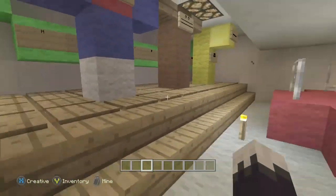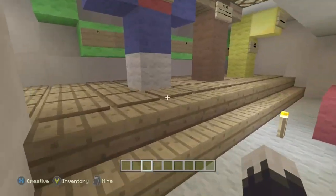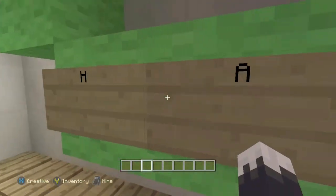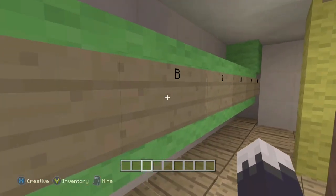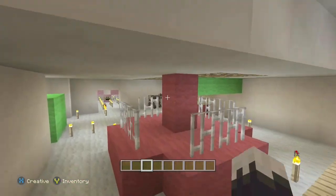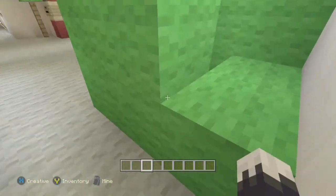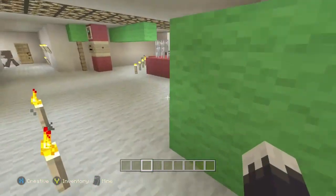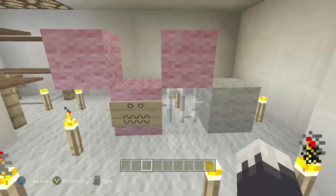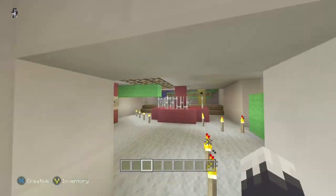Do you see that bib in the background? It actually says H-A-P-P-Y-B-I-R-T-H-D-A-Y - Happy Birthday. Here's the present where the Marionette starts. This is where he starts. And then here's where the new Foxy, aka the bundle of junk, starts.